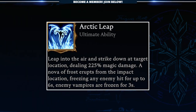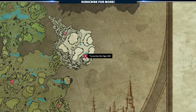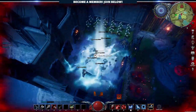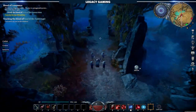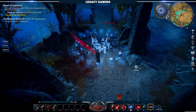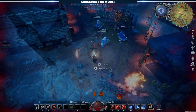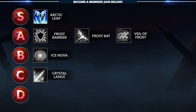Our first Frost Ultimate is Arctic Leap. When cast, players leap into the air and strike down at a target location, dealing 225% magic damage. A Nova of Frost erupts from the impact location, freezing any enemies hit for up to 6 seconds, and enemy vampires are frozen for 3 seconds. To unlock this ability, players need to kill the V-Blood unit Terrorclaw the Ogre in the Hollowed Mountains — because this zone isn't complete, this boss might be relocated during development. If there were a meta ultimate in V Rising's PvE, it would be Arctic Leap. The damage is remarkably high and scales accordingly — in most situations it obliterates mobs, but also controls enemy movement with its freeze effect. The impact delivers damage and the initial chill effect, while the expanding Frost Nova provides crowd control. While the ability isn't quite as powerful by itself in PvP due to its easy-to-spot animation, when executed correctly as a follow-up to its incapacitate, the impact is massive and leads to chain-stun combos. It's as close to a perfect ultimate as you'll find in the game, which is why Arctic Leap is getting an S rank.